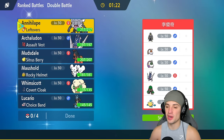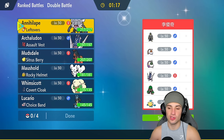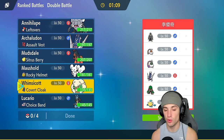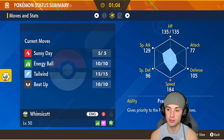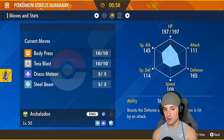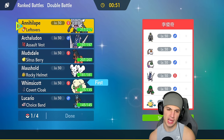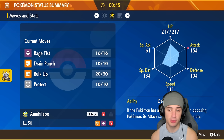Looking for a win in match number one, going up against a pretty standard meta team with Archaludon, Tornadus, Landorus, Urshifu, Pelipper, and Whimsicott — so they have two ways of setting rain. We could go into our Tailwind setter right off the rip, or we could just stop rain altogether. They really only thrive off rain for Electro Shot. It might be best to lead Whimsicott and maybe Annihilape or Choice Band Lucario. I could go Annihilape and pop a Bulk Up turn one.